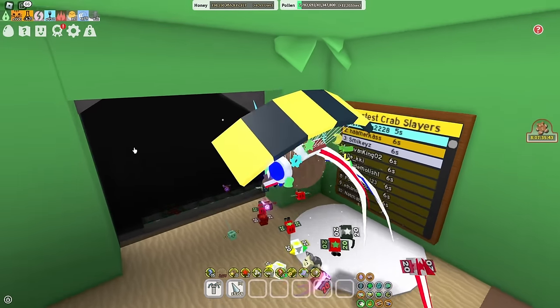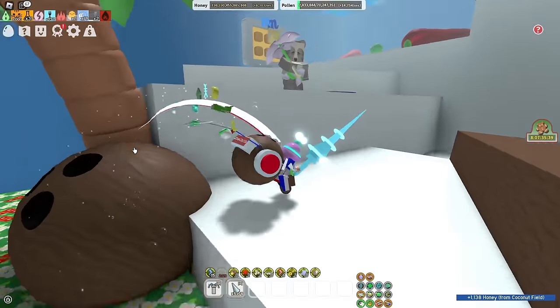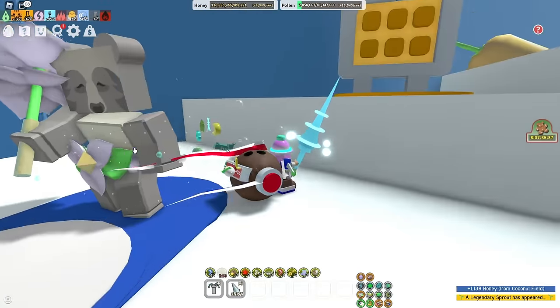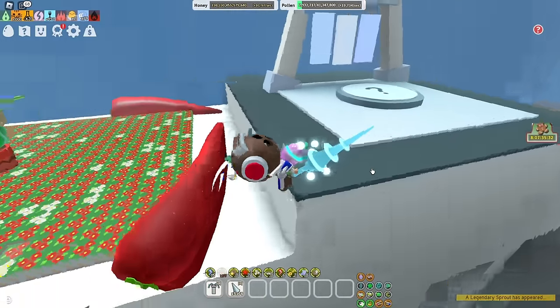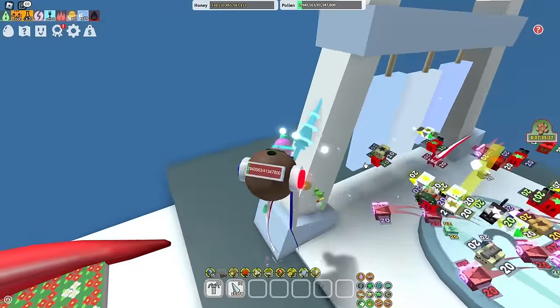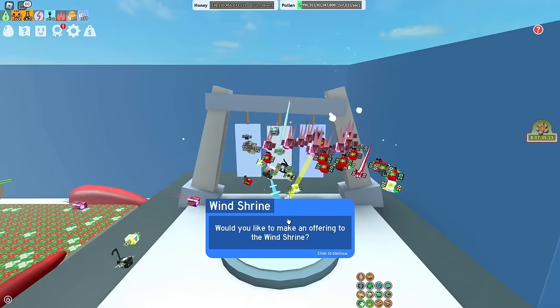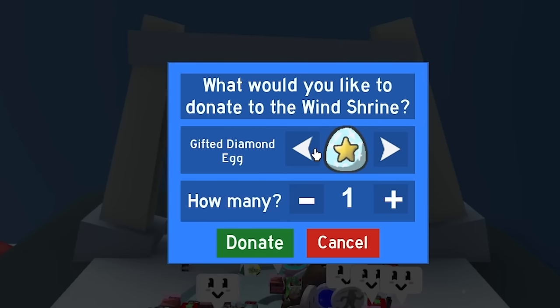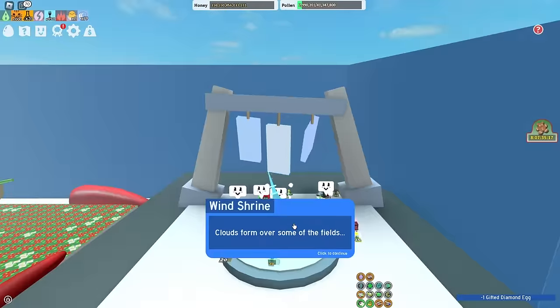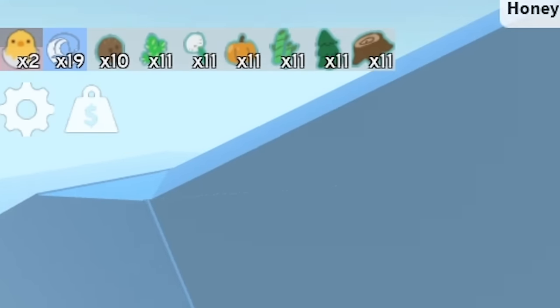Around the time you buy the Coconut Canister, you're probably getting close to your second Spirit Petal. When you do get your second Spirit Petal, some people want to buy the Petal Belt, but that is wrong. What you should do with your second Petal is donate it to the Windshine.